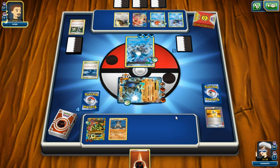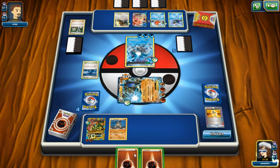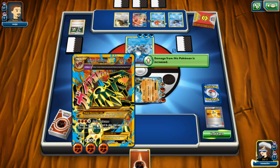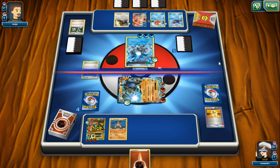60 damage - I'm still asleep! We're attaching more fighting type energy to Primal Groudon EX and ending our turn because we're sleeping.